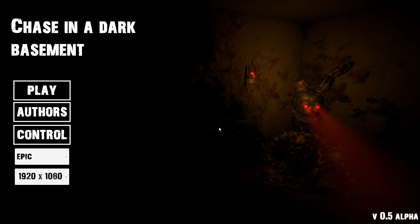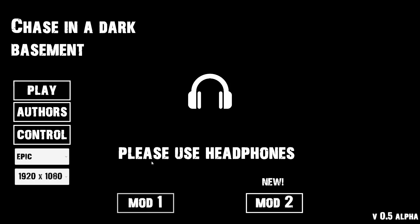We can choose from two modes. The first mode you have to collect 6 newspapers while avoiding Springtrap — I'm guessing that's Springtrap, maybe. The second mode you must make sure that the light does not go out completely, otherwise Springtrap will kill you. Do you use headphones? Mod 1, Mod 2 — not sure what that means but let's go with 1.